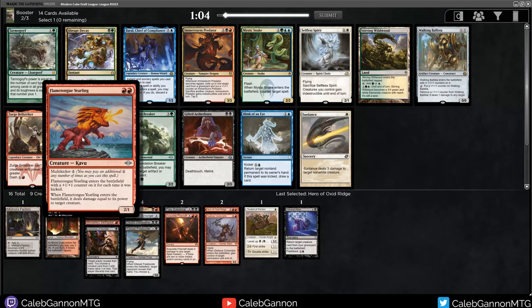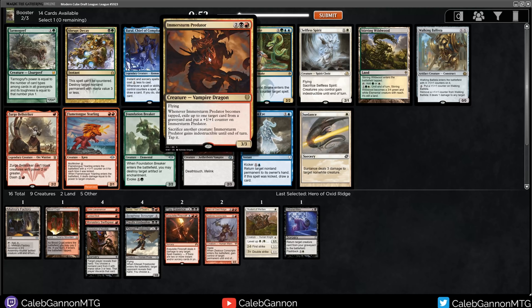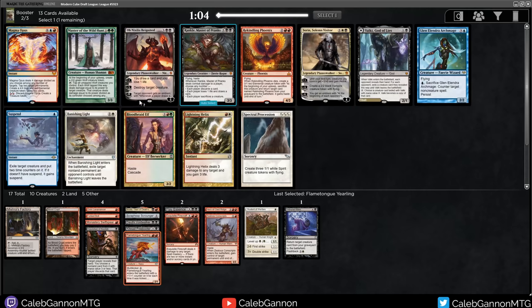Flametongue Yearling is a messed up card. Two mana 2/1 - it just does two damage to a creature when it enters, and then you can multi-kick her to make it absolutely enormous. This card's so good. I like Bell Striker - I've never seen this card in my life. Four mana 3/3, becomes tapped, exile a target card from a graveyard, put a counter on it, and then you can give it indestructible. That seems good, but not for us. I'm going to take the Yearling. We are moving into red.